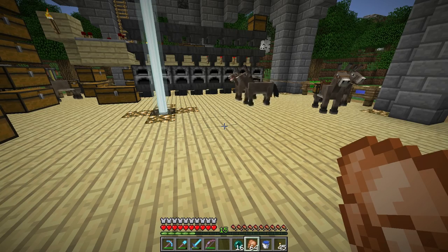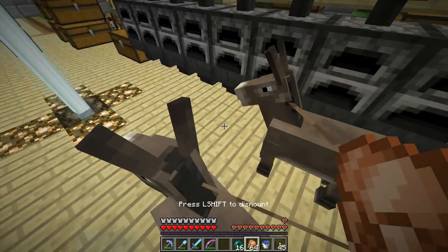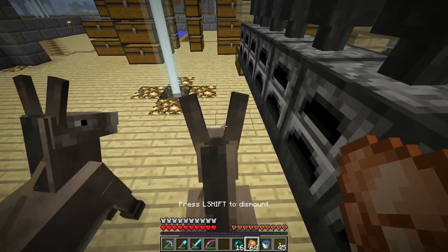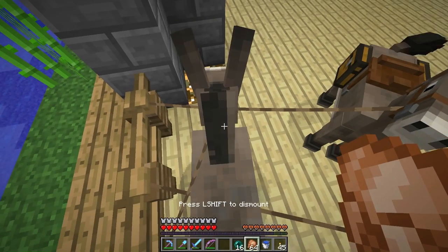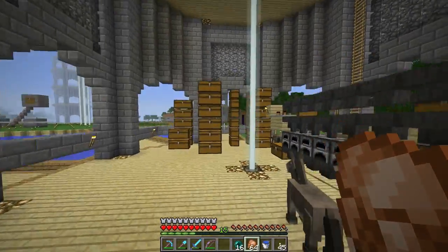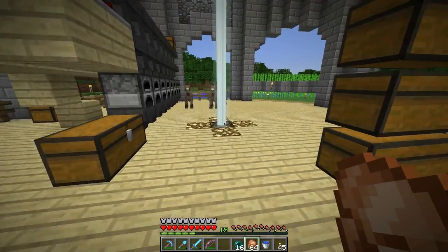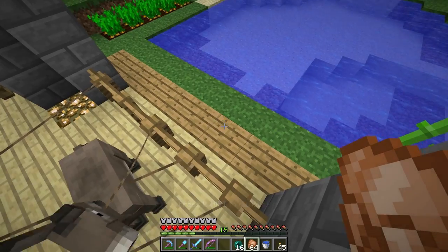I'll stick them all in there so they have a place to be. I still want to breed these donkeys so we can get some good ones. Last episode we got one with 11 hearts and another with 12 hearts. This one's got 10. I want to try and get a super donkey eventually. This one's got 8 hearts — not a very good one. The one with the saddle on it has 12 hearts, so that's a good donkey.